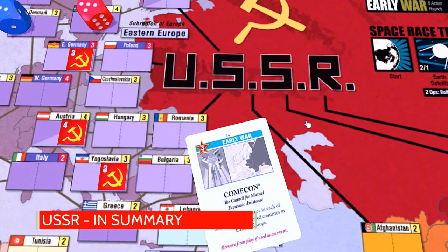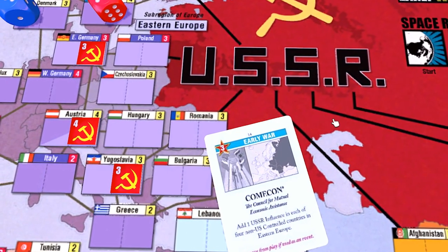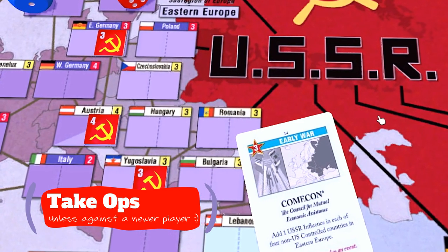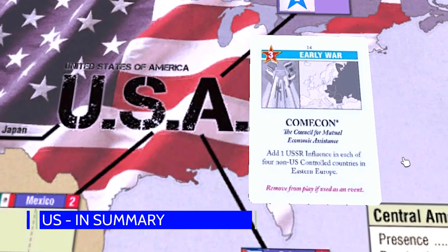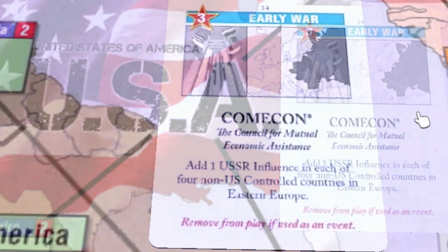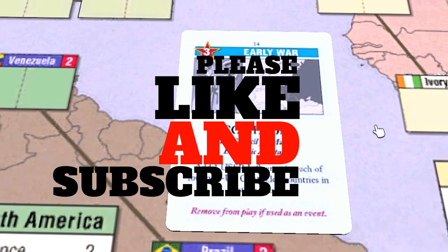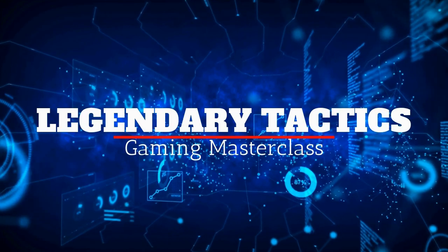In summary, as a Soviet player, the Comic-Con trap can win you the game quickly and handily if you can pull it off. It's best used against players who haven't seen this kind of setup before. If you're not using this opening gambit, the Soviet player is generally best to take Comic-Con for ops. For the US player, this can safely be taken for the ops value with minimal consideration given to interactions with other card events. This has been our deep dive into the Soviet Event Card Comic-Con. Thank you so much for watching — please like and subscribe, and we'll see you next time. This is Legendary Tactics.